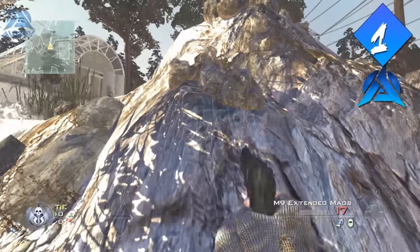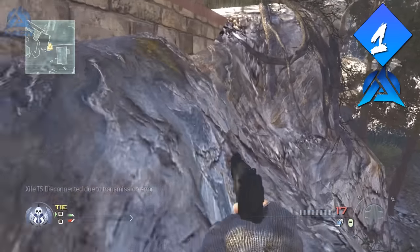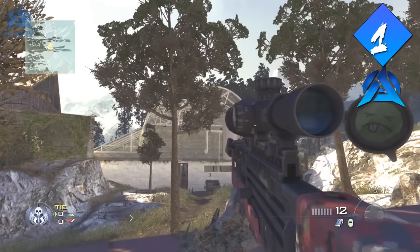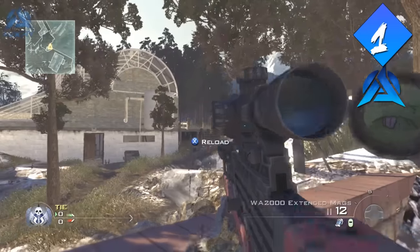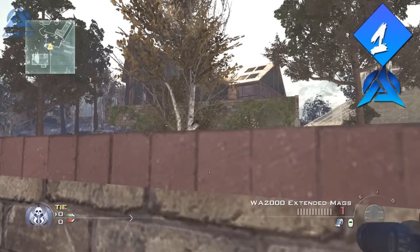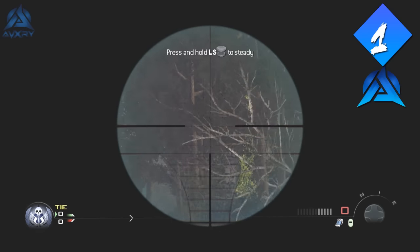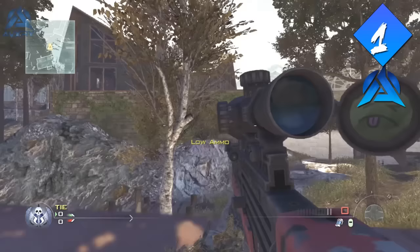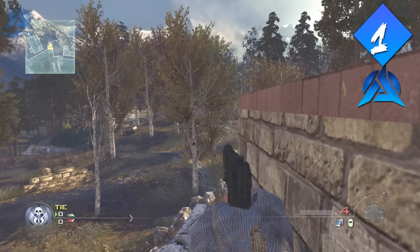Now coming in at number one — this spot works for Search and Destroy, Domination, or going for nukes. There are actually two spots here. The first one almost no one knows about: run up this rock, then walk over the next big rock, walk forward, jump around the barrier, and move to the left. You'll get hooked onto the ledge and be able to walk up it. The wall will defend you and no one is going to know you're there. It's almost impossible to kill you unless they get behind the wall, which hopefully your teammates won't allow. You can snipe people and they will not know where you're coming from. In all my years playing this map I have never seen anyone else up there.